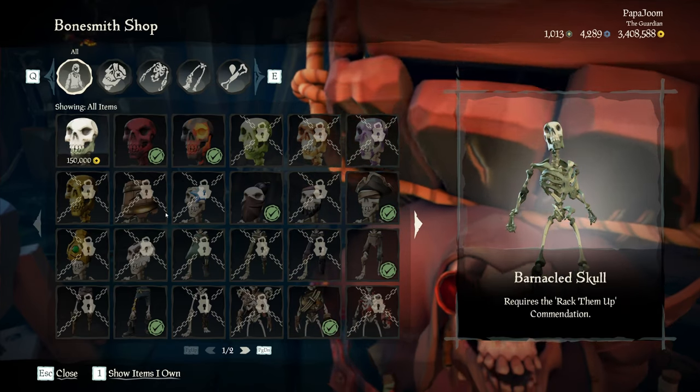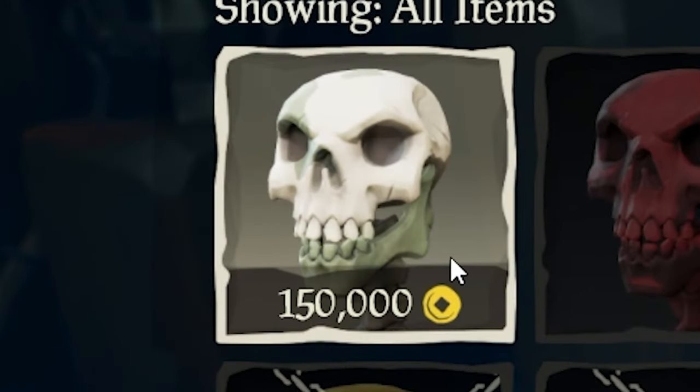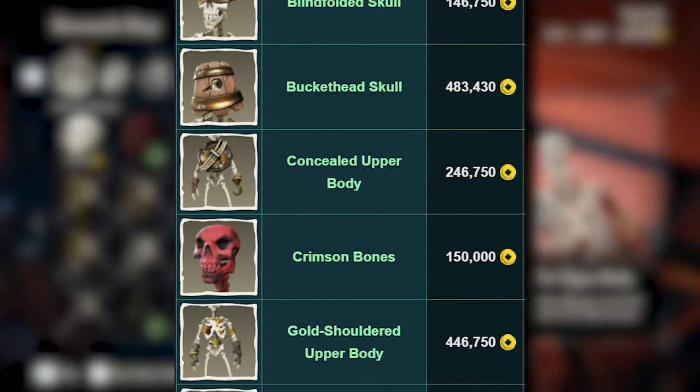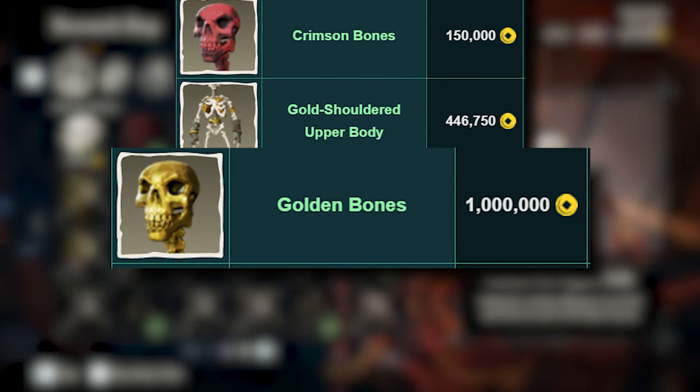But it still doesn't end there. Once you unlock these items at the Bonesmith, you'll still need to purchase them, and these cosmetics cost a lot of gold — usually costing hundreds of thousands of gold per part, and going all the way up to 1 million for the Golden Bones.